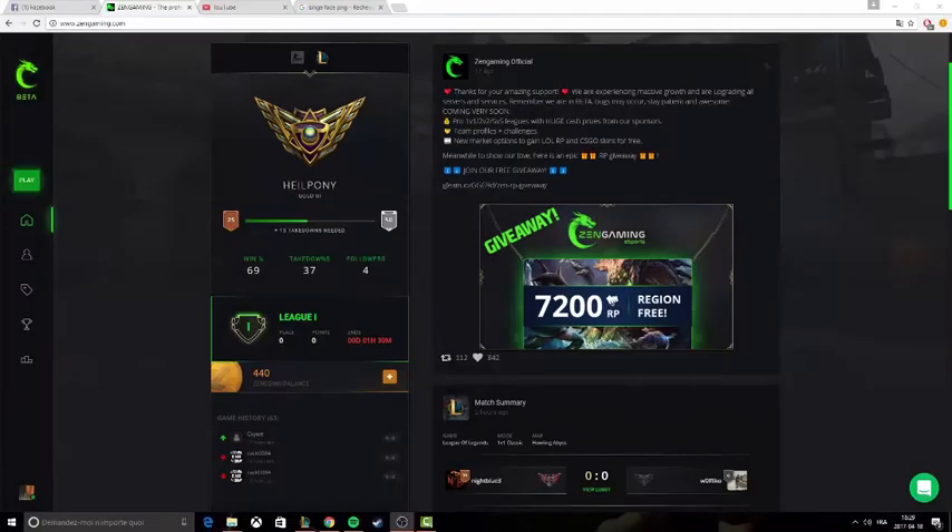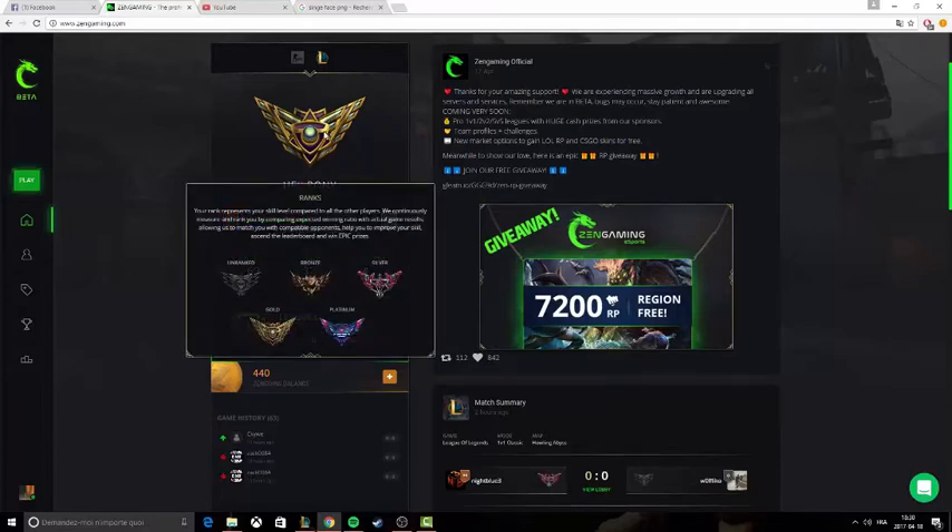I've been searching for a 2v2 game for about 45 minutes and I found nothing, so 2v2s are not working yet. But 1v1 is working pretty well, so I really think you guys should try this — it's very fun and you can win free RP. As you can see, I have 440 coins and I need around 1,000 to get $10 RP. It's a really fun way to get free RP. There are ranks: bronze, silver, gold, and platinum. It will surely take a lot of time, but I think it's really worth it.